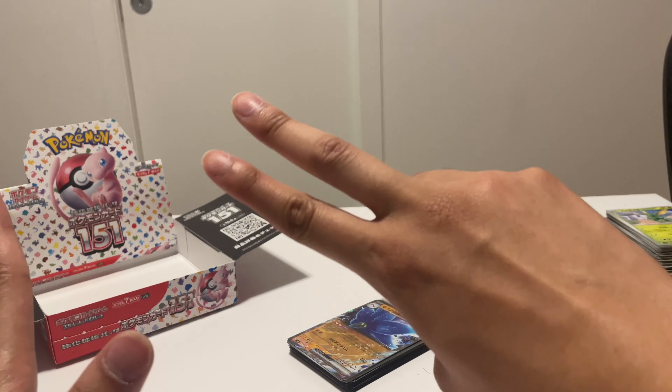Oh we got a second hit here — we got a reverse and Jigglypuff EX! I actually should have done research because I don't even know what they're gonna pull in this set. I just know the Master Ball Pikachu and the Charizard SAR and the Mew as well. We got a reverse trainer and then a Vileplume holo.